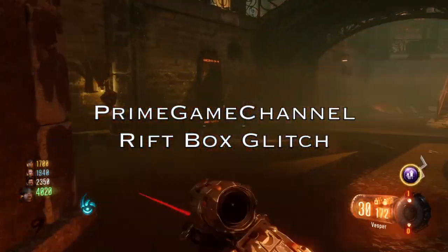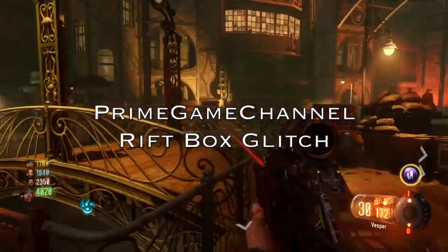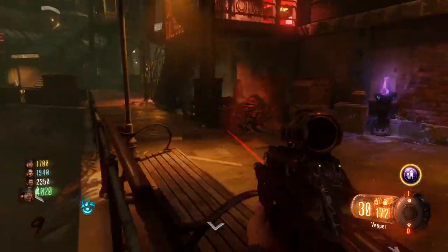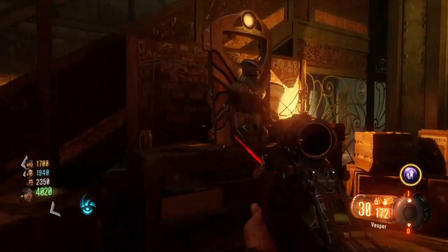Hello everyone and welcome to Prime Game Channel. I know you guys really love glitches, and today I have a really good one in Shadow of Evil — a glitch that can be performed so the zombies cannot see you.